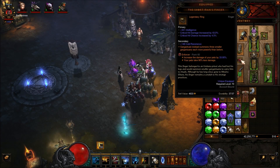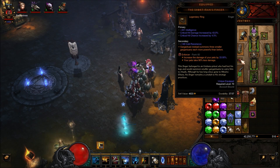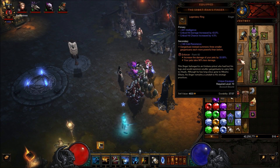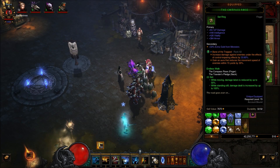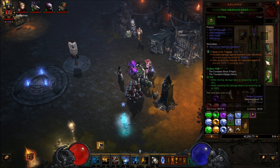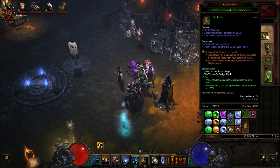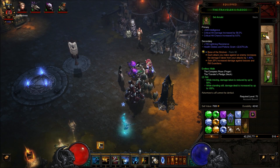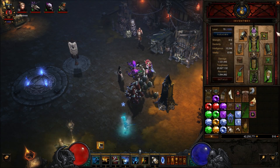Almost forgot to go over Legendary Gems. You're going to want to use an Enforcer Gem — this increases the damage of your pets by a certain percent depending on the level. Mine's at level 60, so 33%. And your pets take 90% less damage, so they don't die very often. Then we're also going to use Bane of the Stricken — it has the slowing effect and increased damage, so it's just a great gem. And when you're pushing greater rifts above 60 or 65, you're almost certainly going to need a Bane of the Stricken, and as you push any higher than that, you definitely need it.